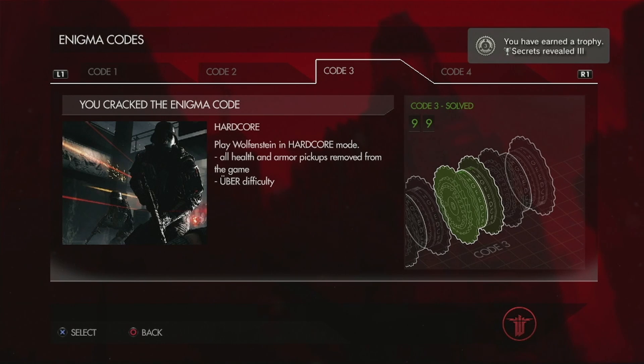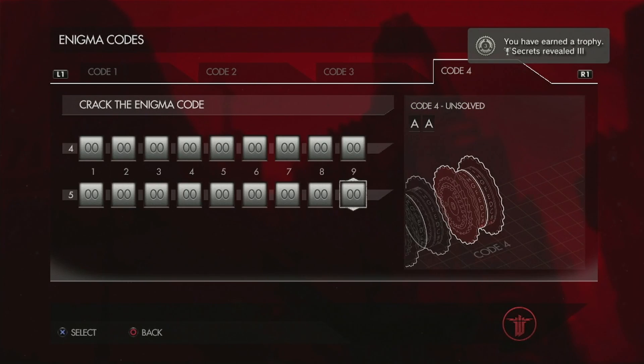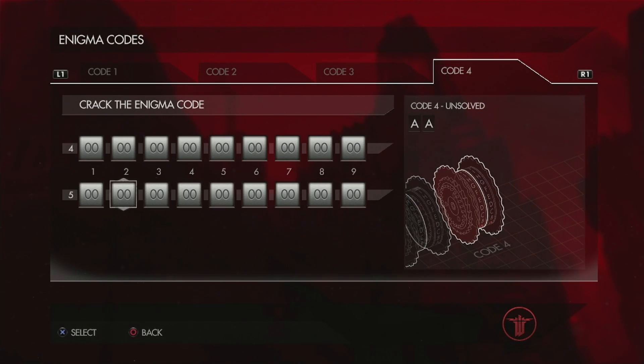And then one more quick trophy for Enigma code number 4. Run it all the way back to the beginning. This one's a little bit more complicated: 4, 8, 3. Make sure you're following along. 7, 2, 6, 1. Then 5, 5, and 9.